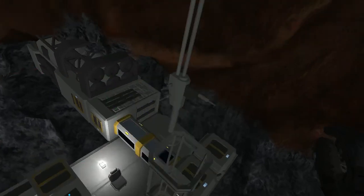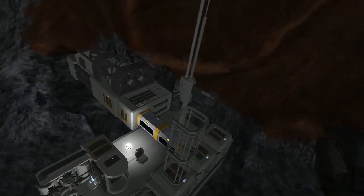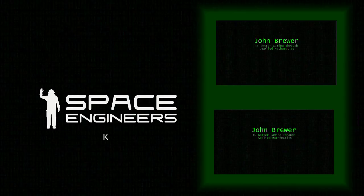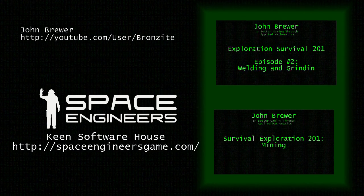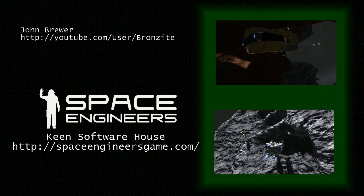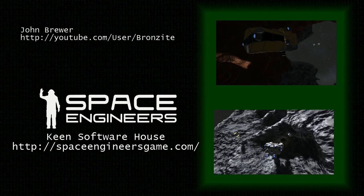As a form of insurance, we can put a small amount of uranium in a ship we don't use, or in a container on the base that isn't connected to the conveyor network. We'll revisit this topic in future episodes when we start looking at using solar power and batteries as our primary source of energy. Until next time, I'm John Brewer, bringing you better gaming through applied mathematics.